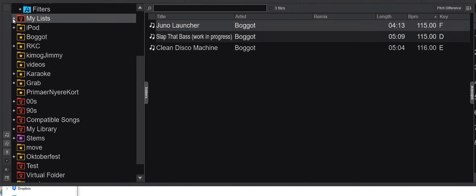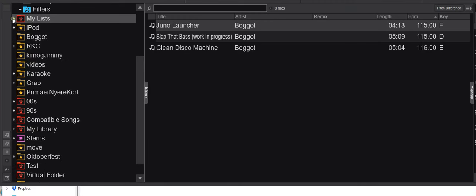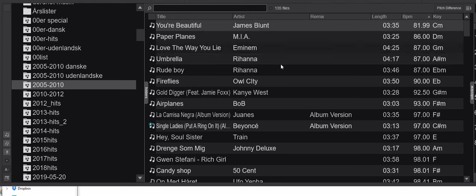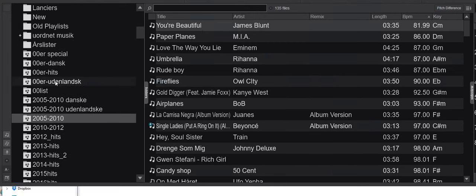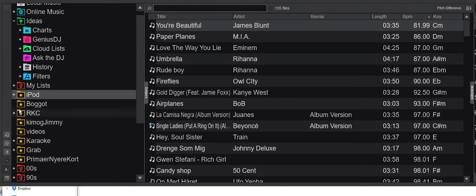If you have old-school M3U file-based playlists stored around your hard drive, those haven't been touched at all. If I click one of those, you can see it still works and still has all the tracks. Those are the playlists that Virtual DJ doesn't consider its own — they're just files on the hard drive. Only the playlists from the sidebar have been converted into lists. Virtual folders are now also called lists — basically the same thing, since there was really no need for two separate types.